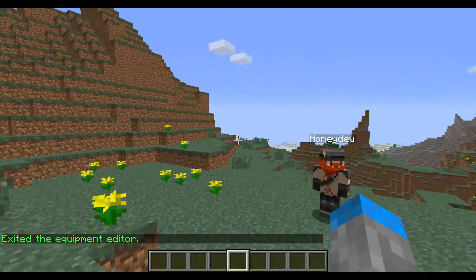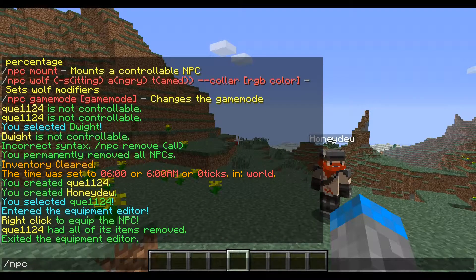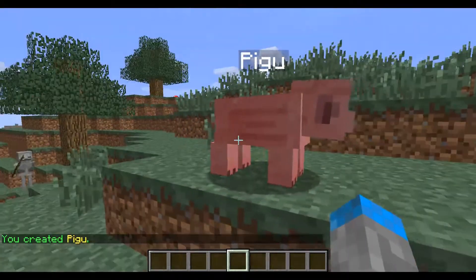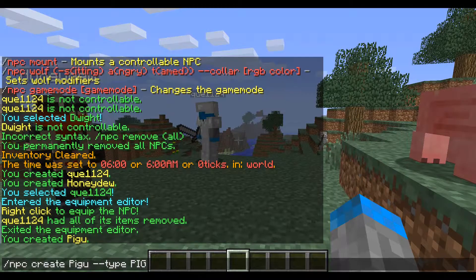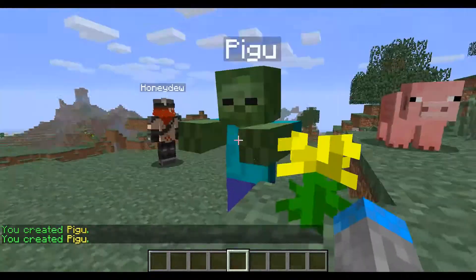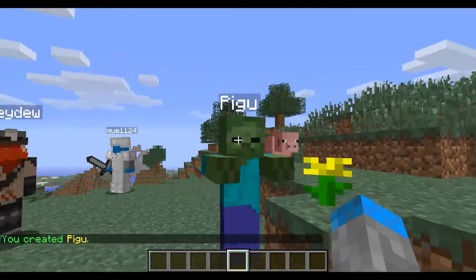Now if you want to create a statue of a mob, type /npc create followed by the name — that's what the nameplate will say — then one space, two hyphens, then --type, and then the type of mob. For example, we can create a pig whose name is 'pigu', or a zombie whose name is 'pigu' as well. Fairly straightforward.